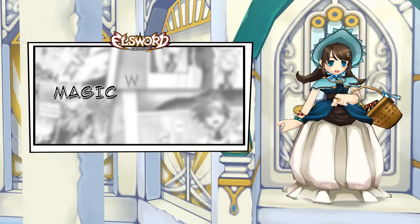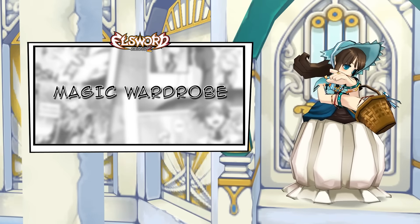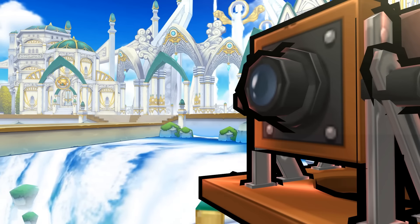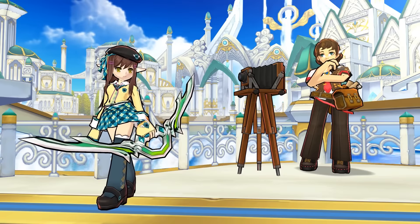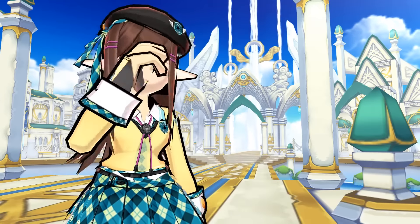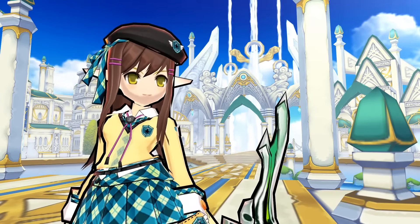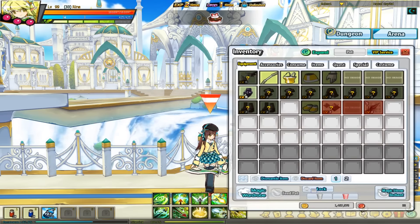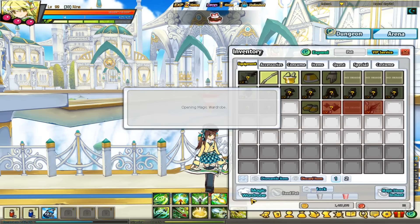One of the most highly sought-after updates is here — Magic Wardrobe is finally available. The Magic Wardrobe now allows players to combine function with the fashion you want. You no longer need to sacrifice one for the other. To access the Magic Wardrobe, simply open your inventory and click on the Magic Wardrobe tab at the bottom.